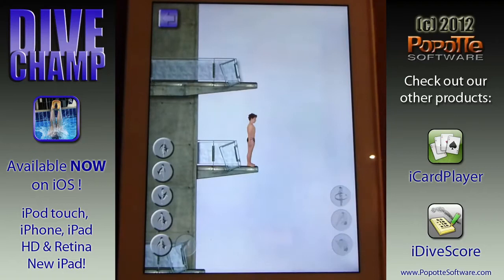On the left you can see all the different positions that you can do for your dive. You can do armstand, inward, reverse, back, or forward. You can pick any of these that you want to do, and then combine them with one of the tricks on the right.